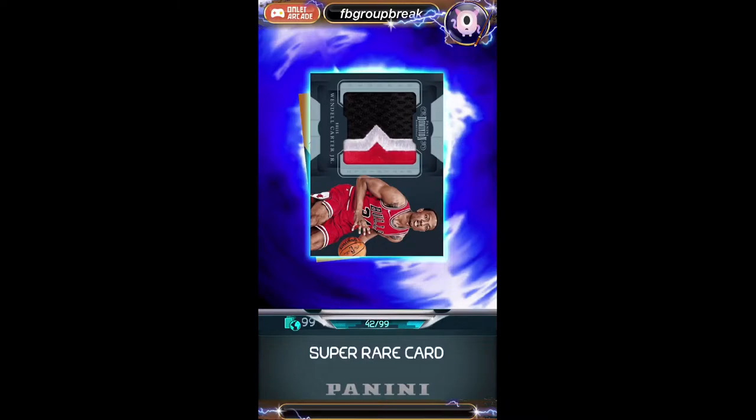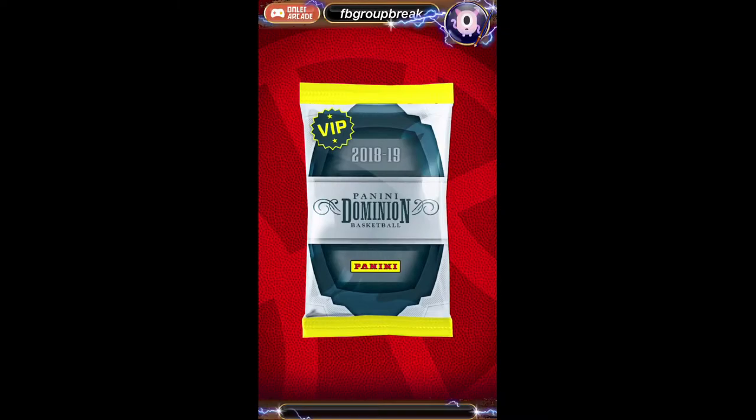We got a Wendell Carter Jr. jumbo patch — that is also a rookie, numbered to 99, going to Ryan and the Bulls. And a Dennis Schroeder numbered to 199 for the Thunder, also going to Ryan.